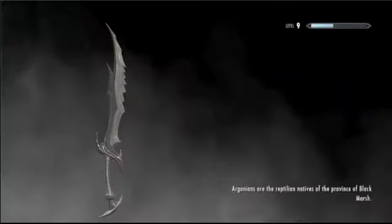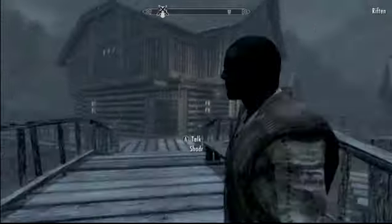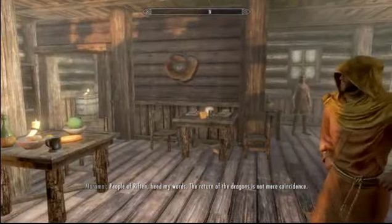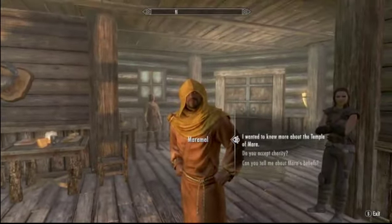Head down to Riften. Once you're in Riften, go ahead and walk all the way to the Bee and Barb tavern and go inside. Once you're in there, you'll find a guy called Maramal. He's right here. Sometimes he is in the Temple of Mara, so if you don't find him in the tavern, check there.